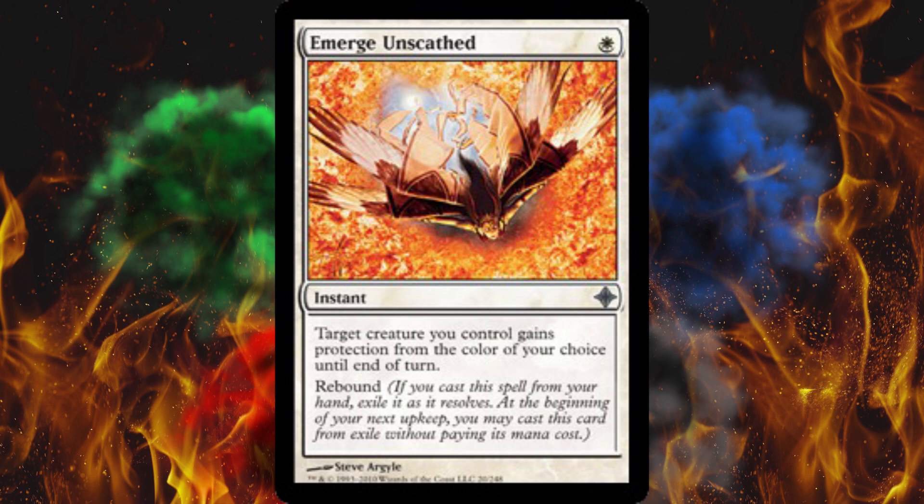If you make a creature indestructible, it still takes damage — so if your opponent's creature had lifelink, they will gain life. But if you cast protection from the color of the creature, it fails to do damage at all in the first place, so that would actually prevent lifelink. There's just a ton of utility, and it's a one-cost instant. Plus, you get to cast it twice. I just love this spell.